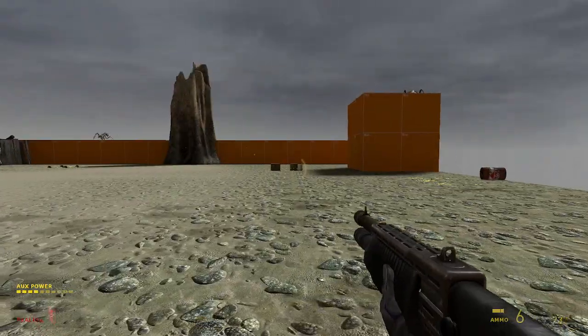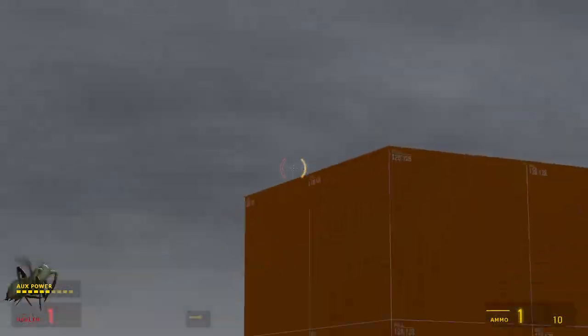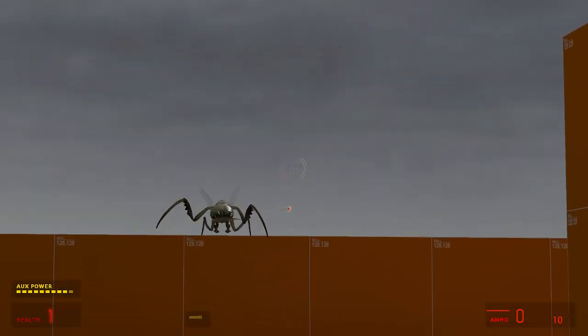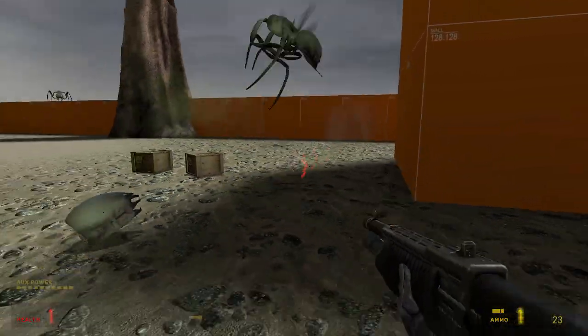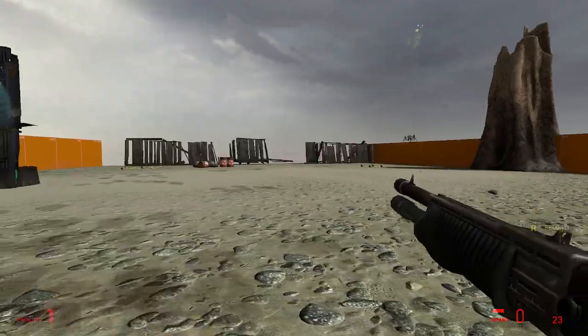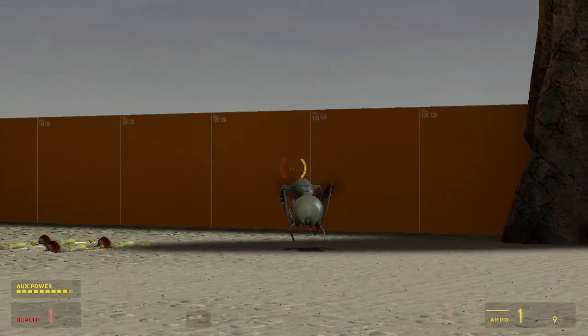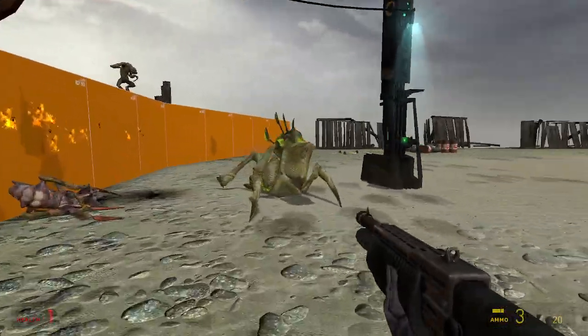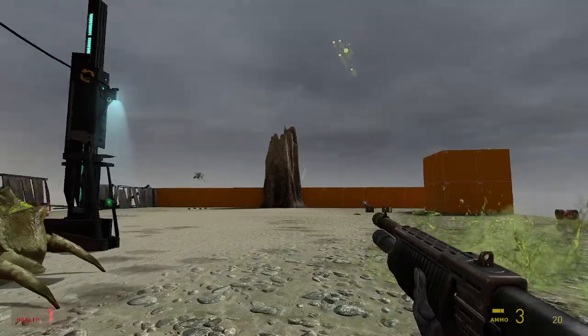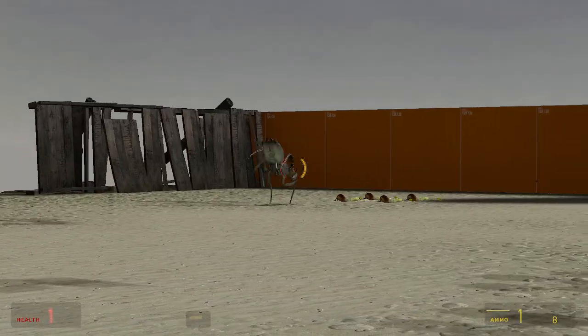So after the guard dies, the van lines bury — except for the workers. Maybe they should bury too, or just run off somewhere. And then the plan is to have the fort jump down, extract the bugbeats — that would be more lizards, I guess.